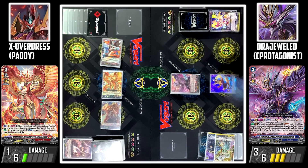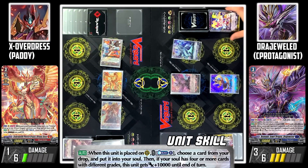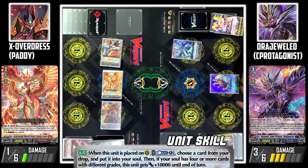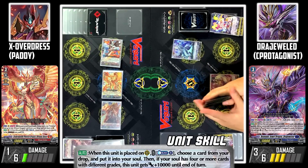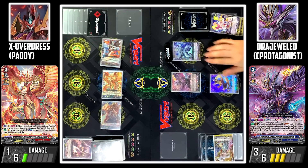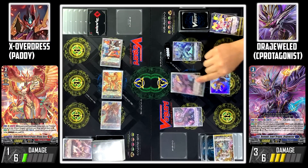Next, I'll call Demonic Stone Dragon Metal Vara. I'll counterblast 1, choose a card from my deck, and add it to my soul — I'll add Falcate Performer to my soul. And if I have 4 or more cards with different grades in my soul, Metal Vara gains 10k attack power until the end of my turn. I'll call Wrister Gale, boosted by Falcate Performer. I'll attack your Vanguard with Draju.